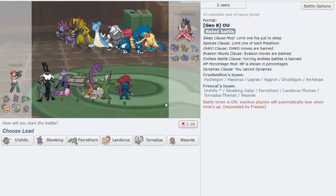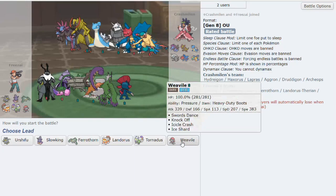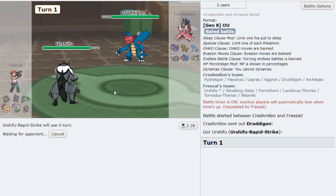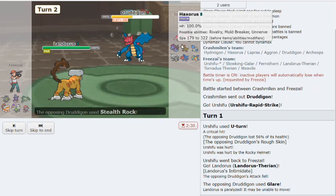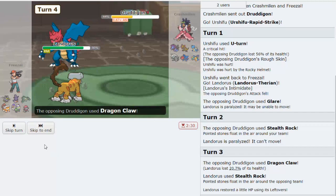We get another game with a random team. We have to be scared of the Dragon types, but we have Weavile. We can probably lead Weavile, but that might be risky - we don't want to risk our win-con so early. Let's lead Urshifu. He leads Dragonite - we can U-turn into Landorus. This could be Rocky Helmet, which could be annoying. Rocky Helmet, rough skin - we go to Landorus and we stealth rock up. It's about identifying the win-cons: Weavile is our most valuable player, so we have to keep Weavile safe.